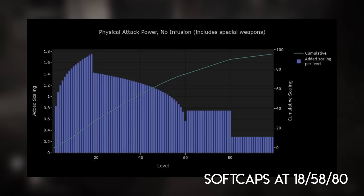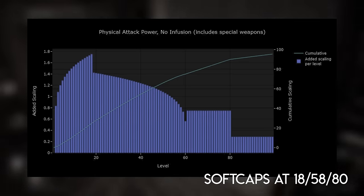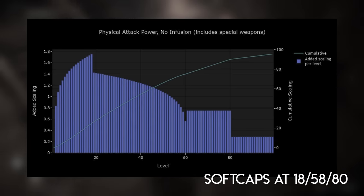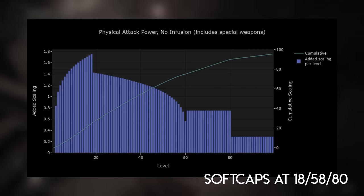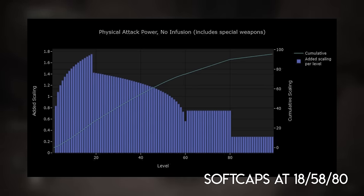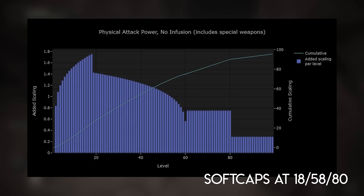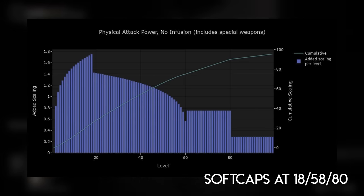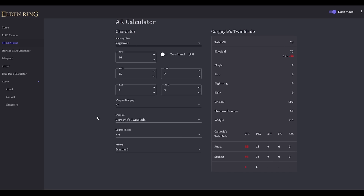This curve applies to any no-infusion weapon that does any physical damage at all. It doesn't have to do exclusively physical damage — it could do physical and lightning damage, and the way that physical damage scales is represented by this curve. There are separate soft caps for eight different cases based on the damage type and affinity of a weapon, covering just about any weapon in the game including catalysts. So yes, different damage types scale differently and you'll have different soft caps for different stats if your weapon deals multiple types of damage. For any weapon in this category — no infusion, any physical damage — check in game what stats your weapon scales with, and the soft caps for those stats will be at 18, 58, and 80.